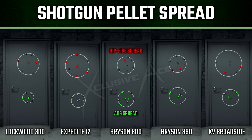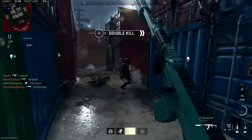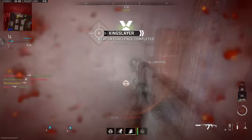The Lockwood seems to get the best bonus out of all of these, but the KV Broadside does get a very nice bonus by aiming down sight. As a result, if you are stretching your range out a little bit and want to maximize the number of pellets hitting and minimize shots to kill, it's often in your best interest to get aimed down sight.